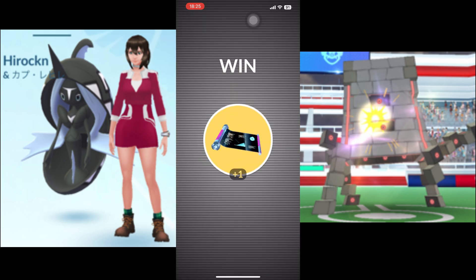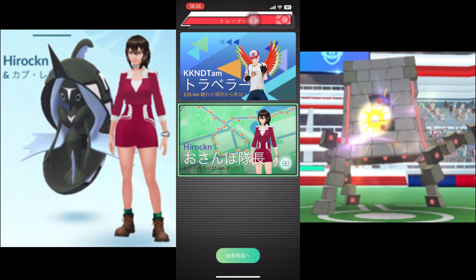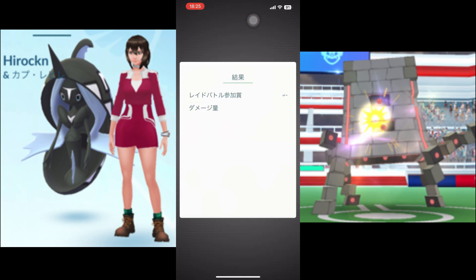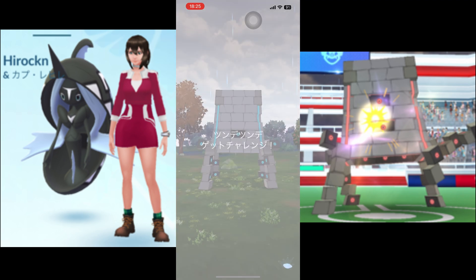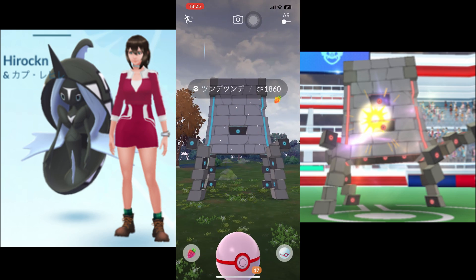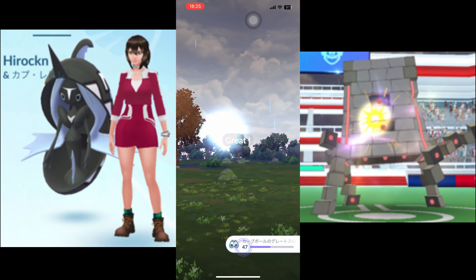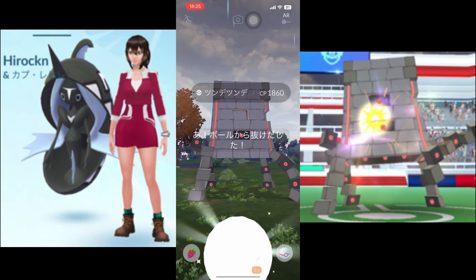Trainer Level 47 in Pokemon Go is a prestigious milestone achieved by only the most dedicated players. Reaching this level requires extensive knowledge of game mechanics, strategies, and a persistent commitment to the journey. To ascend to level 47, trainers must complete a series of tasks that test their expertise, including catching a specific number of Pokemon in a single day.